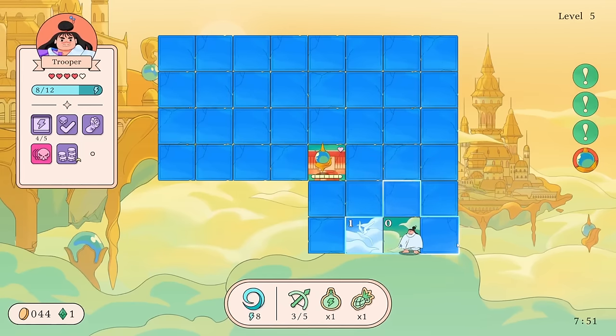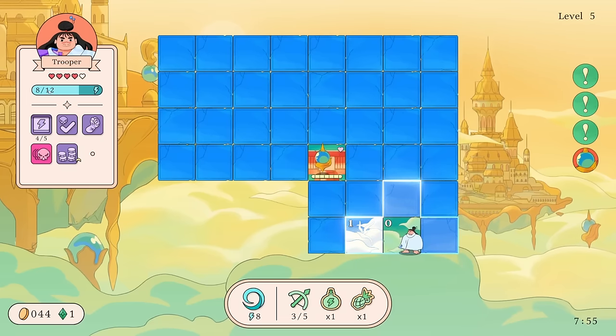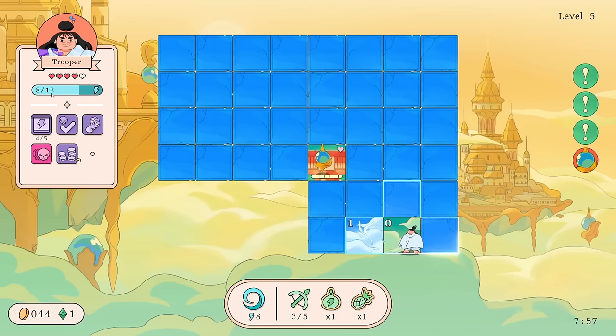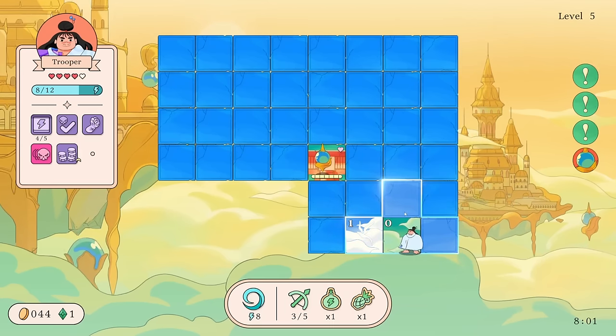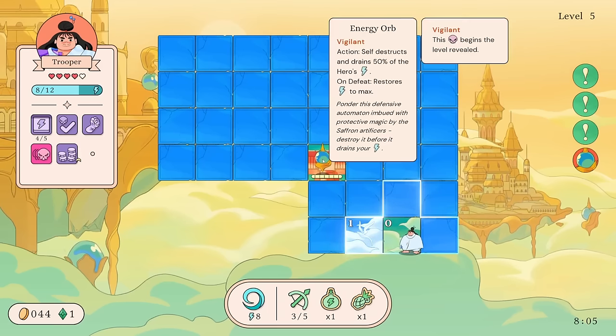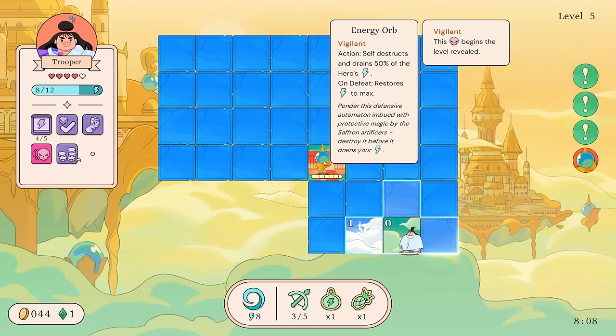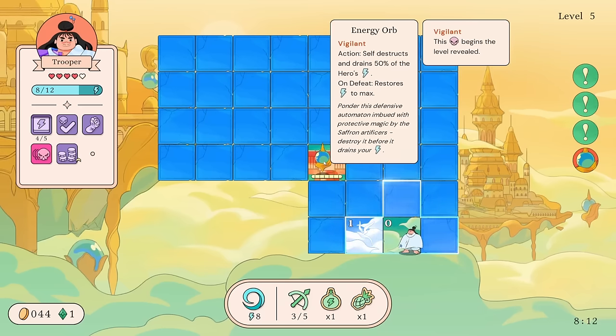If we're actually able to spend the money we might have a pretty easy time. The Bow does carry over, so it might have been a good idea to hold the energy. You want to think about the long game here too. I can shoot that thing — it takes a long time. Action self-destructs and drains 50% of the hero's energy on defeat, but restores energy to max.